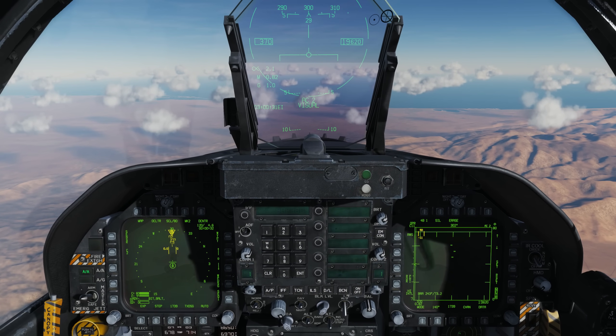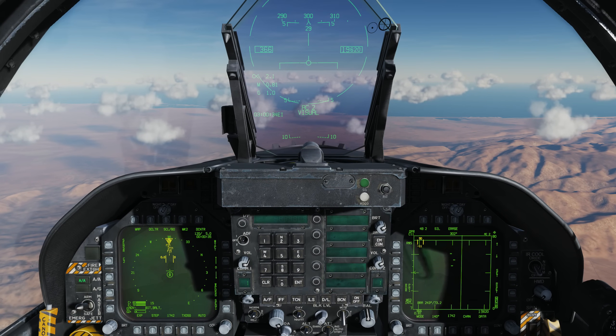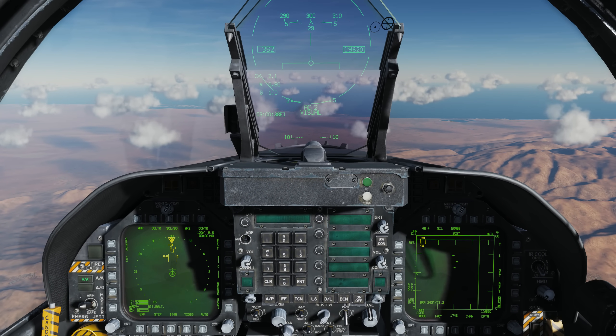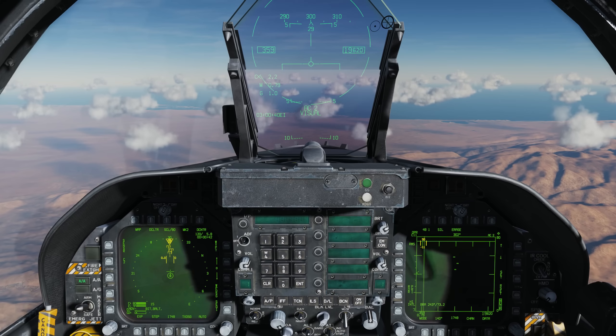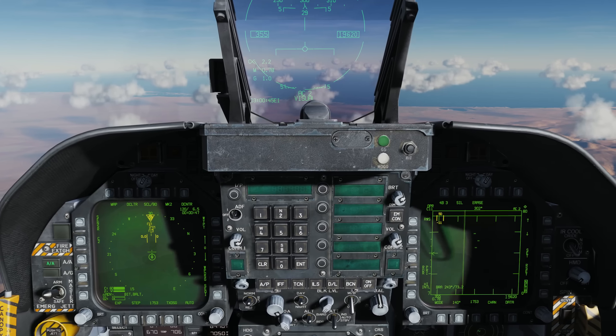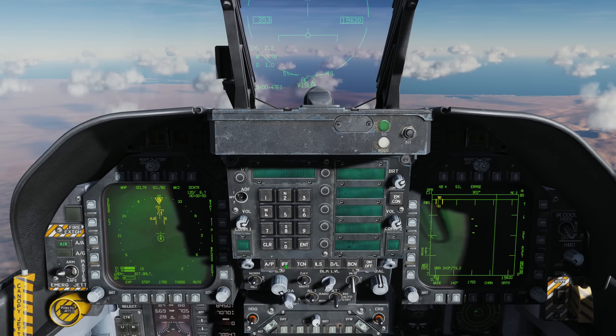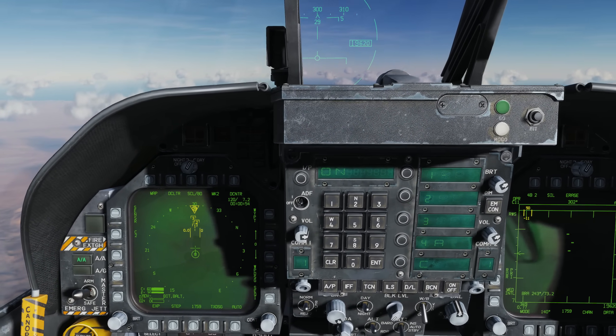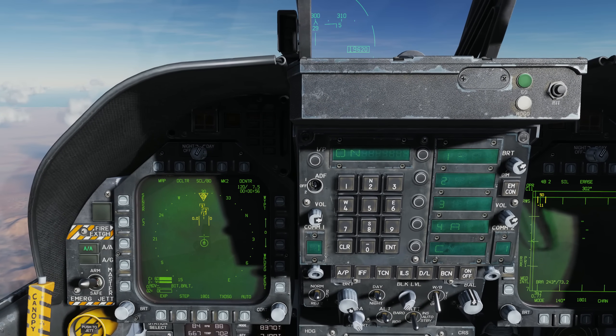For this first identification, we're just going to be using our onboard sensors — our radar and IFF — and we won't be using any off-board donors like an AWACS or another fighter on the data link. So first we're going to go ahead and make sure we have the IFF turned on. And here on the left DDI we see we have three contacts out there.